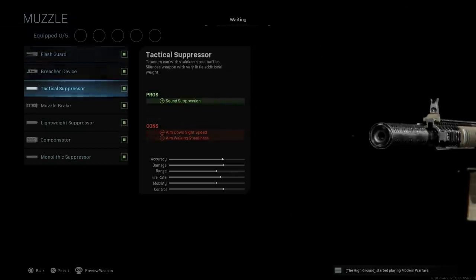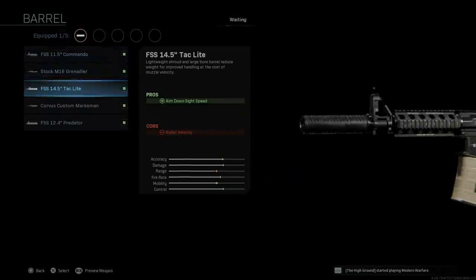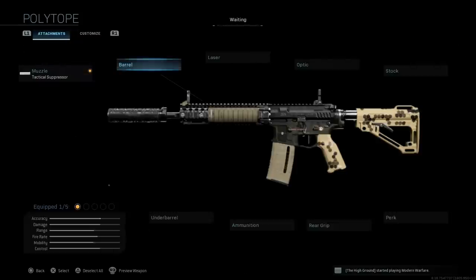We're going to start with the tactical suppressor, which assists with sound suppression. The cons are aim-down-sight speed and aim walking steadiness. Next I'm going to replace the barrel - you can leave the standard barrel if you want, both qualify as SOCOM Mod - but for my personal preference I'll use the 14.5-inch barrel, which assists with aim-down-sight speed. The con is bullet velocity. You can see we don't have the rail cover on the weapon anymore without it.